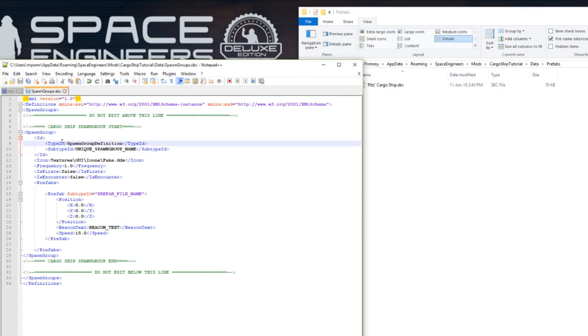Now we're ready to edit this for our particular prefab. If we open up our Prefabs folder we can see it's called 'Pit's Cargo Ship.sbc'. You don't need to edit anything until you get down to the Subtype ID — you want to make this a unique spawn group name, so we're going to call this 'Pit's Cargo Ship' since there's only going to be one of those. This frequency we can modify as well — it can be anywhere between 1.0 and 5.0. Let's put it at 3 so it's relatively common. The IsPirate tag is actually used by Meridius IX's mod to differentiate between ships that are only capable of atmospheric flight and ships that are capable of both atmospheric and space flight. If your cargo ship can be spawned in space as well as flying on a planet, leave IsPirate set to false. If you've got an atmosphere-only capable ship, change this tag to true and it will only spawn with the atmospheric cargo ships.